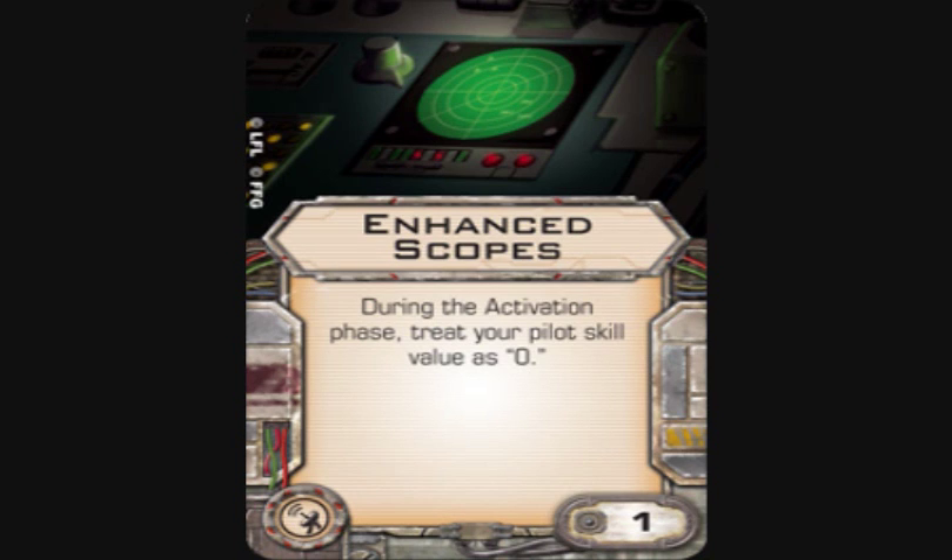That's it for Rebel Aces. All in all, it's one of the better expansions. If you play Rebels, get it. If you don't, it isn't that useful — Proton Rockets are about the only cross-faction card, and those will appear in other packs. Enhanced Scopes nobody really uses. This is almost entirely a Rebels-only expansion, unlike Imperial Aces which had bits for everyone. If you play Imperials, you can ignore this expansion completely. If you play Rebels, it's a definite pick-up. Until next time, fly casual.